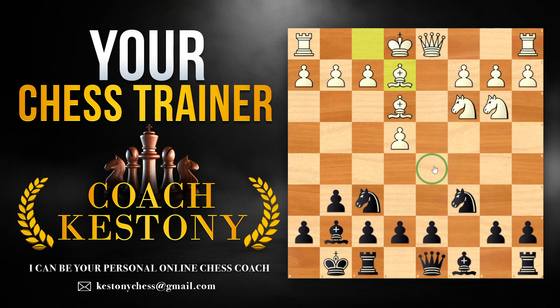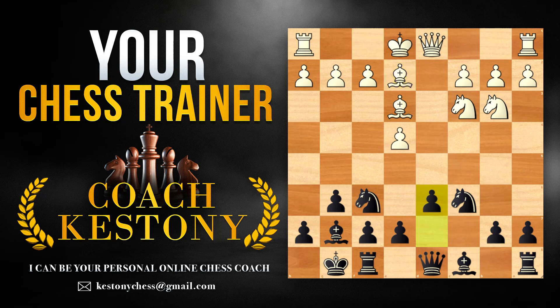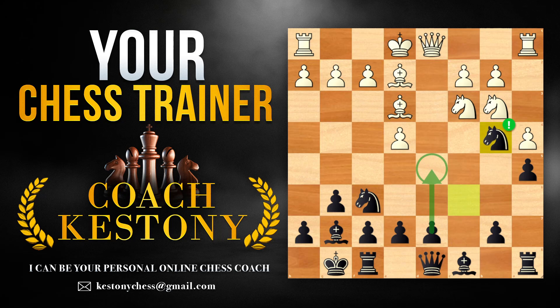Idea number two: we discussed how white gave up control of d5. In some lines, white plays the retreating move, going back to b3 to control d5. The best objective way to play is pawn to d6. But idea number two is spicy — the move a5. We want to push this pawn, kick away pieces, and even push to a3 to create weaknesses along the long diagonal on the queenside. Your opponent will likely play a4 to stop you, which creates the b4 square for your knight. You can play for the idea d5 again. With perfect play white is slightly better, but if white plays inaccurate moves you can take over and get a better position quickly.